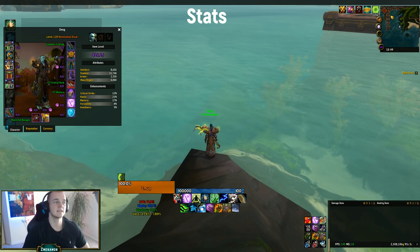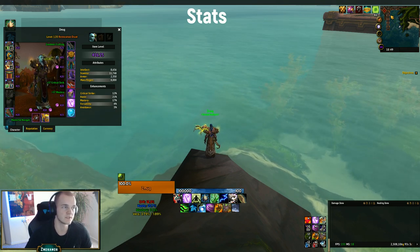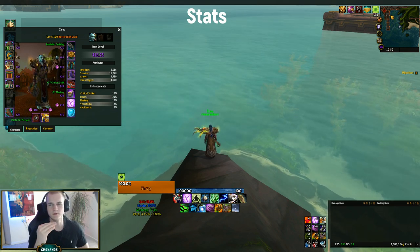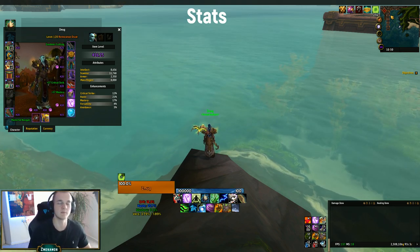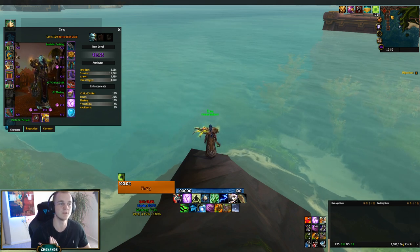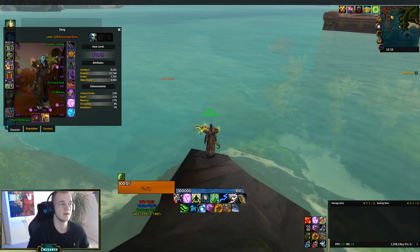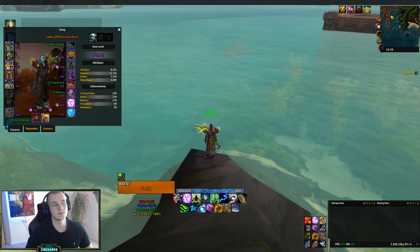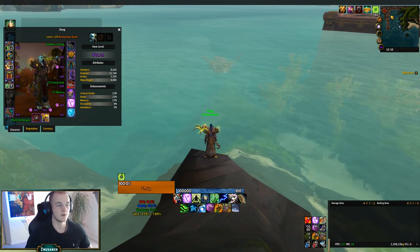Now let's head over to Stats. Your main stats are going to be Haste and Mastery, and after that I prefer to stack Crit, then Versatility. I try to keep Haste and Mastery quite high. Depending on the dungeon you could lower Mastery a little and get more Crit — for example in Shrine of the Storm you could lower Mastery and push Crit to do more damage. In a high Temple key with a lot of healing required, lower Crit and stack Mastery and Haste higher.